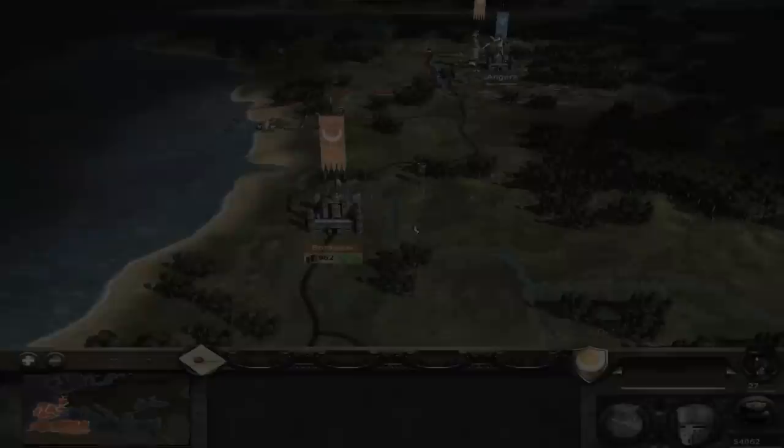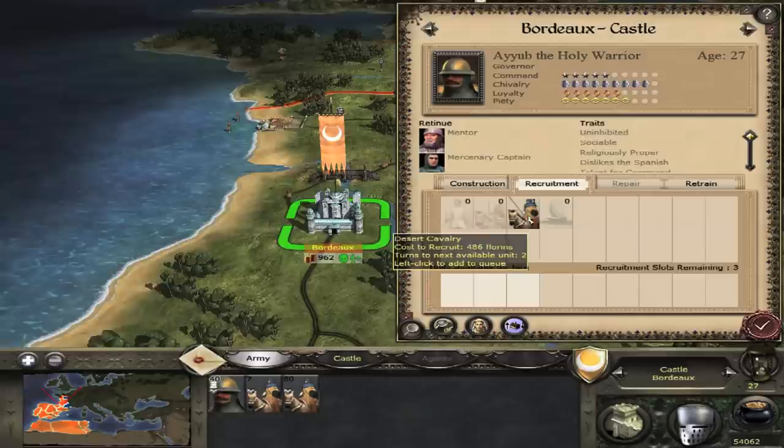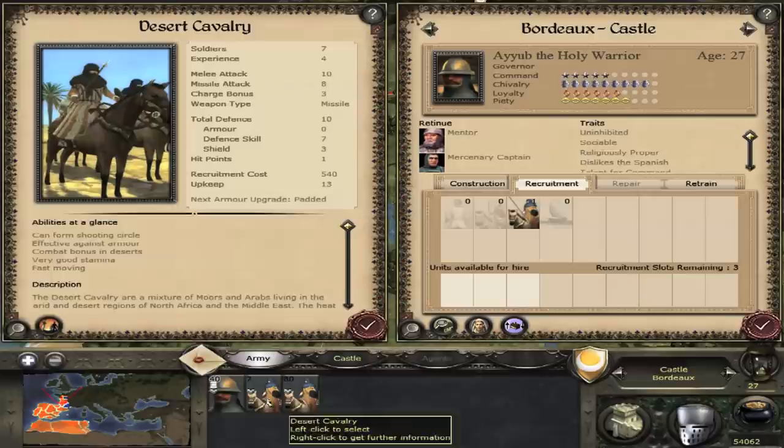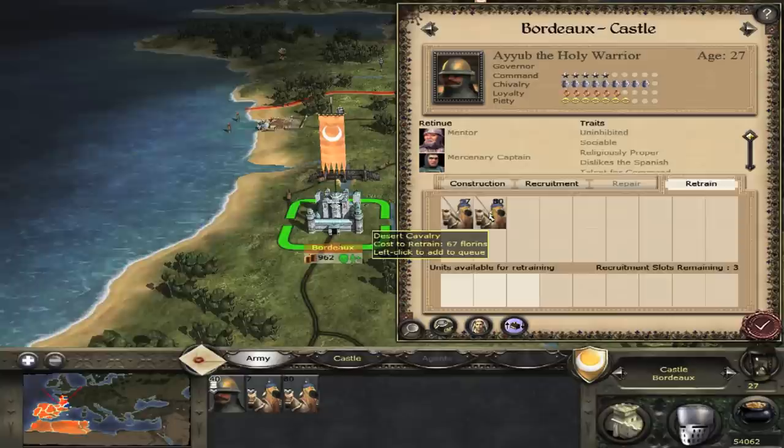Exploit number 10: Recruitment Replenishment Glitch. In this section I'll show you how to increase your recruitment pool to as many units as you want. You need to have two of the same units that you want to boost and they need to be retrainable at the city or castle that you are in. One of them needs to have taken no casualties and the other needs to have taken at least one. They also need to not have armour upgrades and the city needs to have the necessary armoury in order to upgrade them. This ensures that the unit with full troops can be retrained.